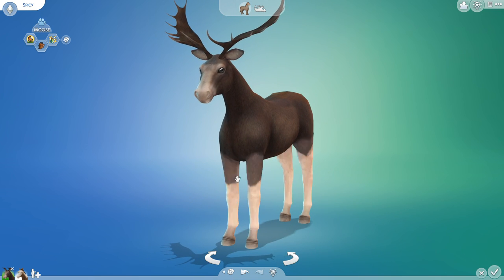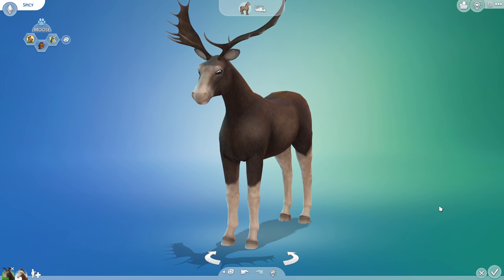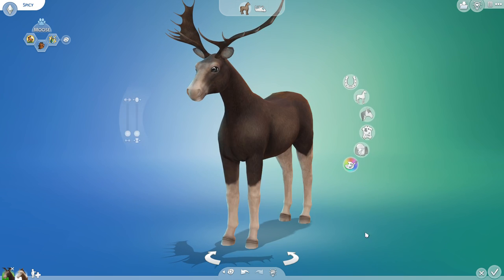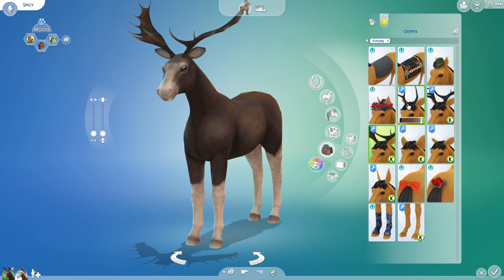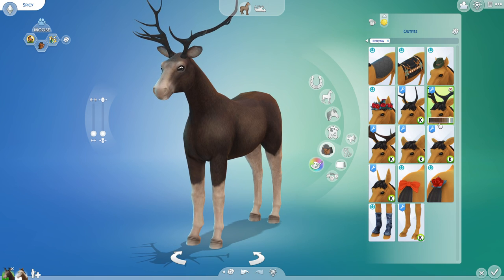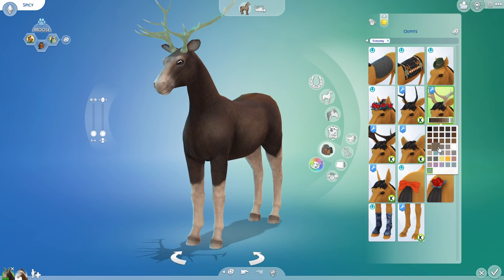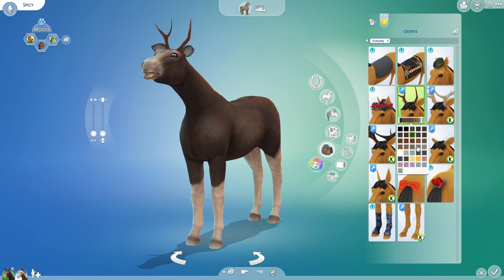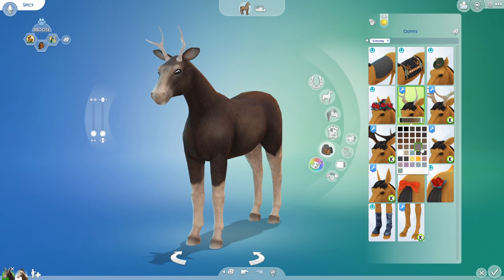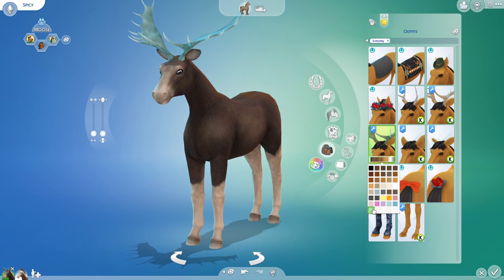I'd like to introduce all of you to Spicy the Moose! Kalino has done it again with her amazing custom content — she's created horns and antlers you can find on her Patreon for early access. Look at the color selection she's given us right out of the gate. We are going to have so much fun tossing these tiny little twig antlers and these humongous horns onto our animals.